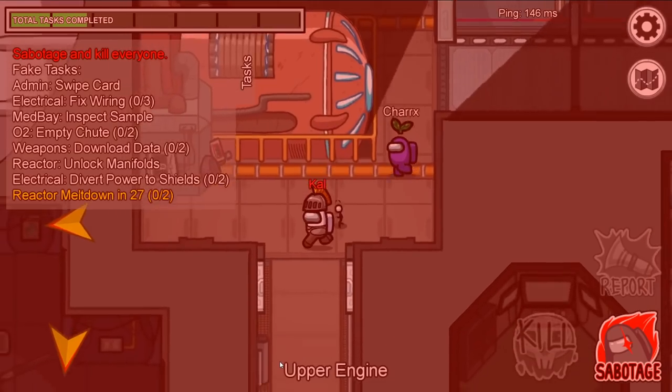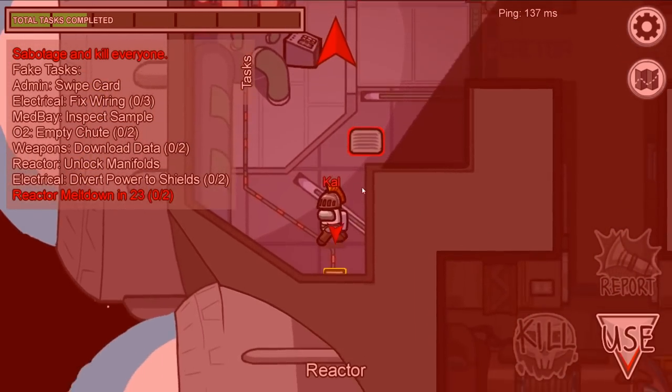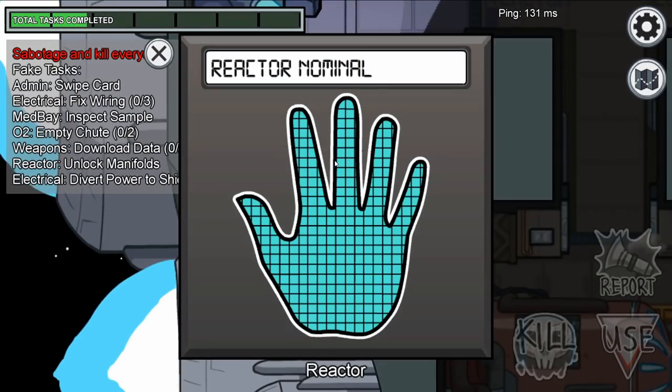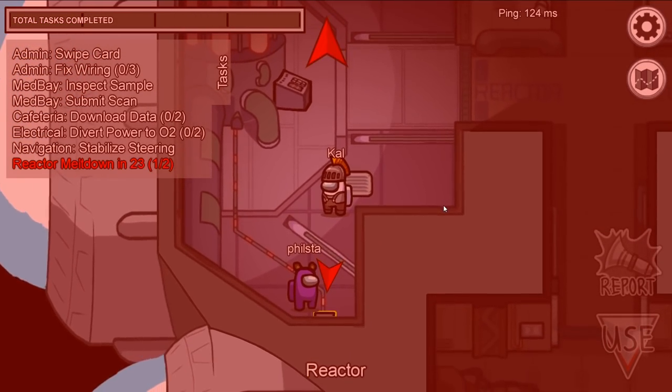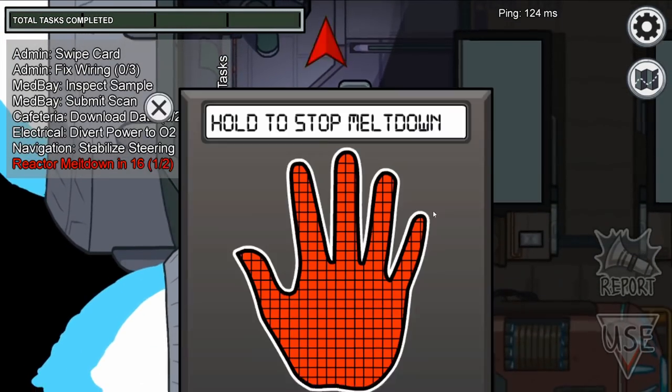To that end, in securing people's trust: always, always fix sabotages the moment you get there. There's nothing more suspicious to a human than coming across a crewmate blatantly not completing a sabotage.